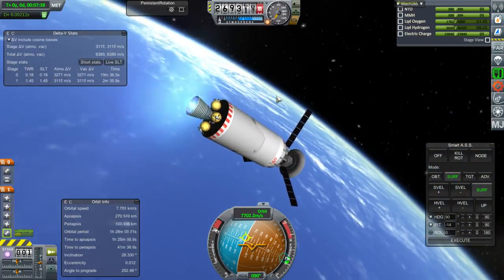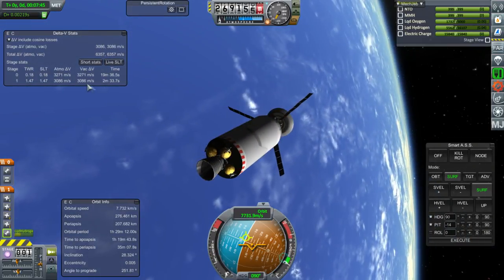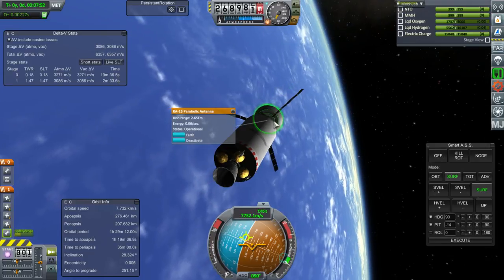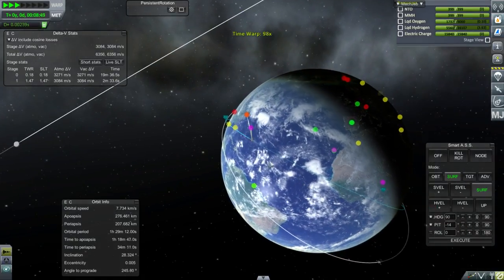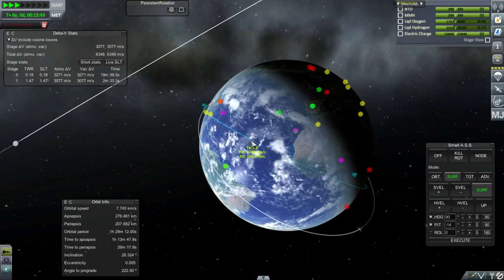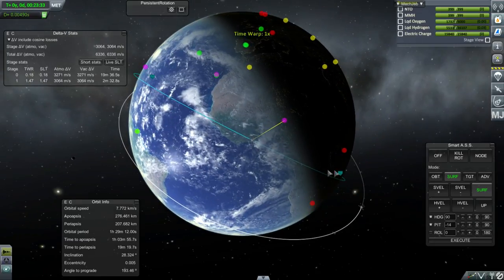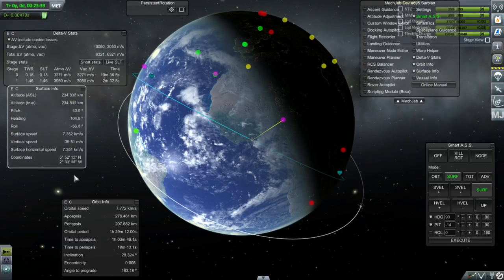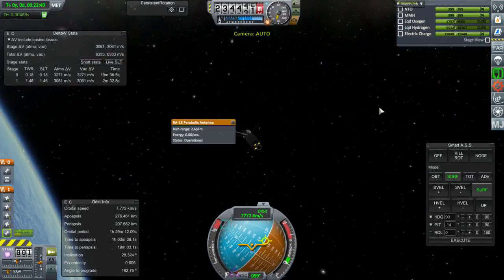We are about to shut down. 276 by 207 - we're not staying in this orbit. We've got more than 6,000 meters per second left. We're going to try and get communication through Nigeria. We will briefly lose communication here - right there, no connection. Then we pick it up through those islands and then Nigeria. Where we want to make our burn for geosynchronous orbit, looking at the surface info, we want to be over the equator. We're getting closer to the equator, so we might as well start the burn now. We're at 5 degrees latitude.